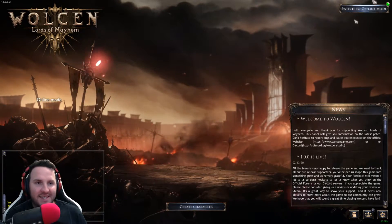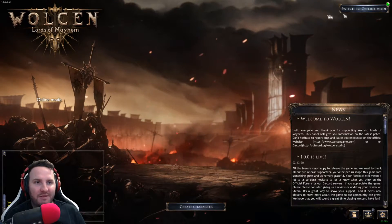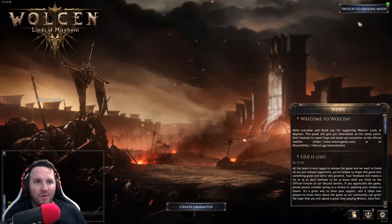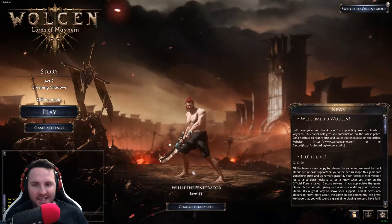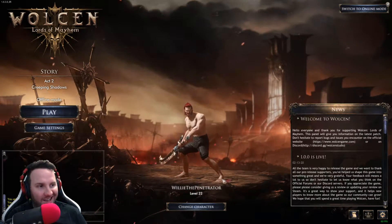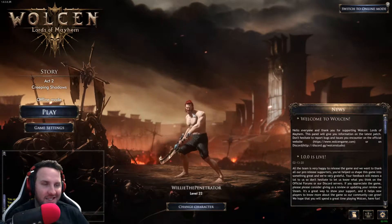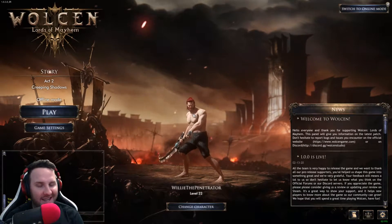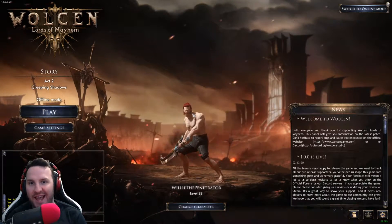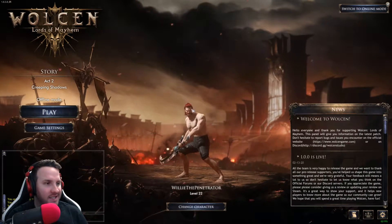To get started, you've basically got a button up here to switch between online and offline mode. You just press the button and it takes you to offline. This is my current character — his name is Willie the Penetrator and he's level 22. He's an angry Scotsman. I basically just skin transferred, or transmogged him, so that he's completely butt naked — as naked as the game allows — and you can see he's angry by the fact that he has glowing white eyes.